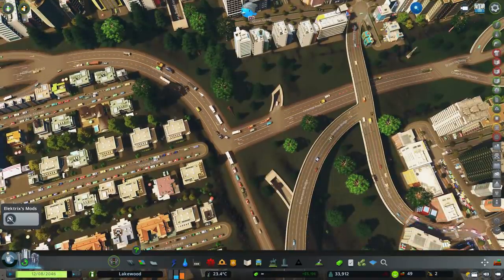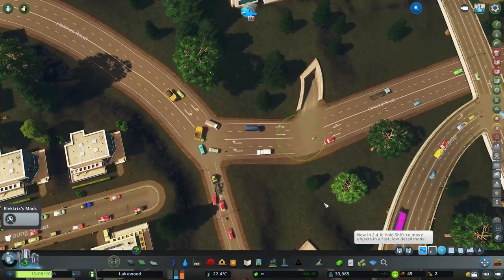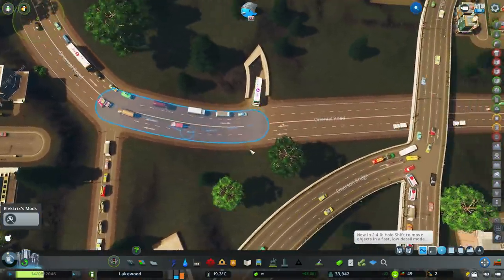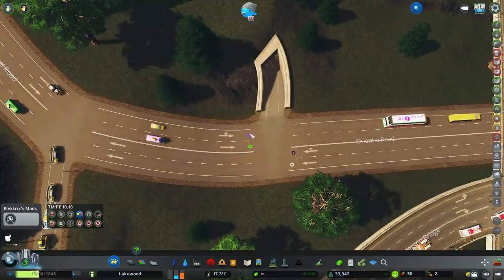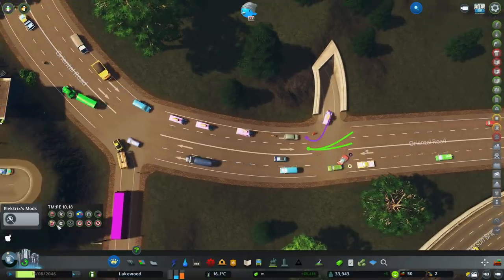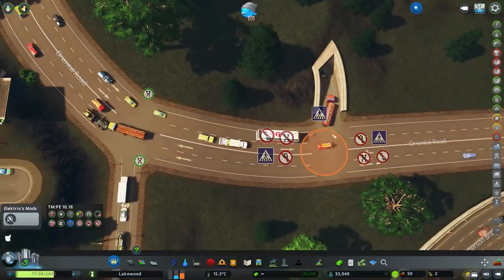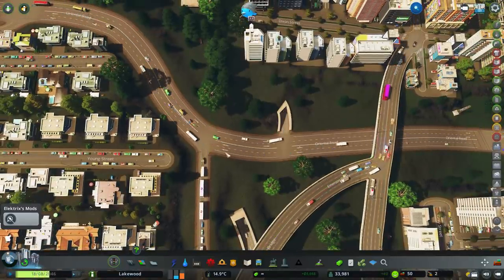Just over here you've got this sort of junction — this is really slowing down your traffic. I would even use the Move It mod there, just to put a little bit more of a bend in that, and put the curve going the other way just to help the cars going around that corner not slow down as much — which is much, much better. You've got this turning lane going off there. This one here is the turning-off lane, and you can go straight on. They can switch lanes and easily pick which lane they want, so it's not going to hold up the traffic behind them.